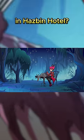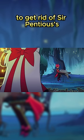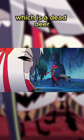Did you notice this in Hazbin Hotel? During episode 3, Vaggy enters Alastor's room to get him to help get rid of Sir Pentious' egg minions. The second half of Alastor's room is a swamp and appears to be teleported in. He's also eating his breakfast, which is a dead deer.